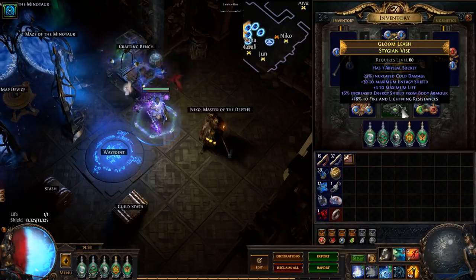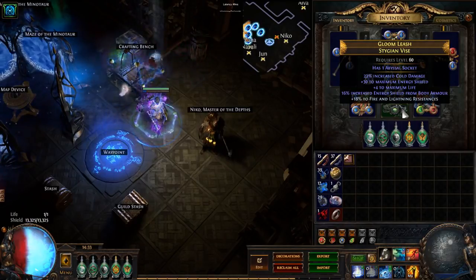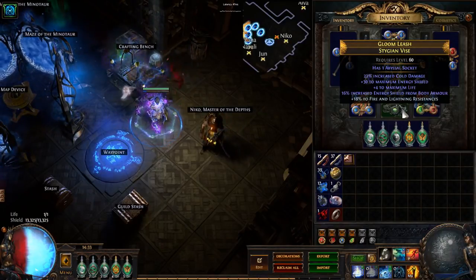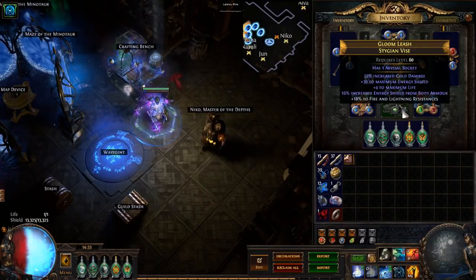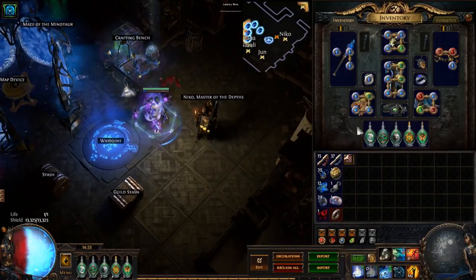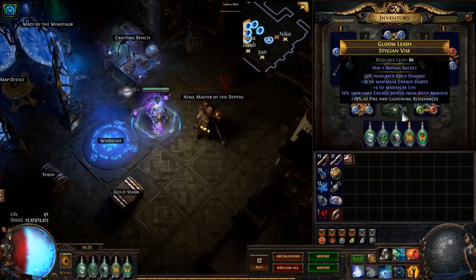The belt was one of the other crafts where I used Dense plus Frigid Fossil to get a cold damage roll — I was looking for cold damage and ES from body armor. I hit an okay flat ES roll and was able to craft a resistance on it. It's kind of hard to make because the cold damage modifier is rarer than I thought. If you look for one with just flat Energy Shield and Energy Shield from body armor, that's much easier to hit.